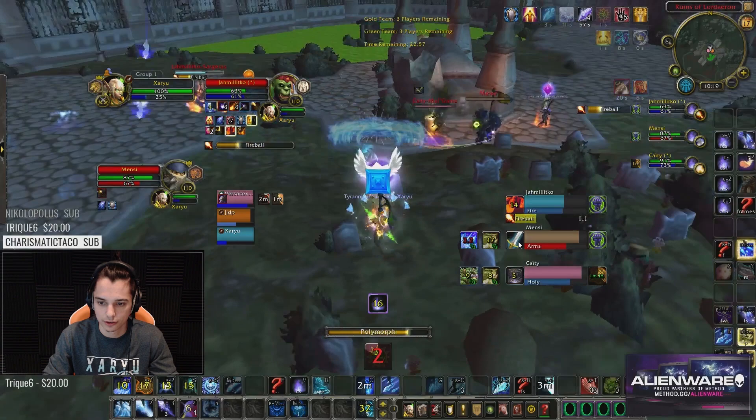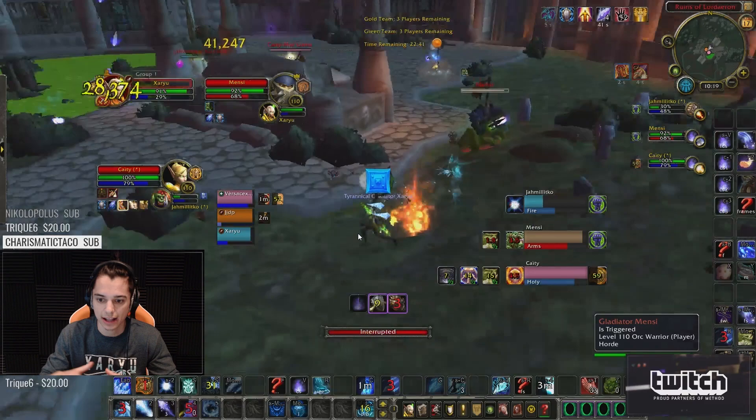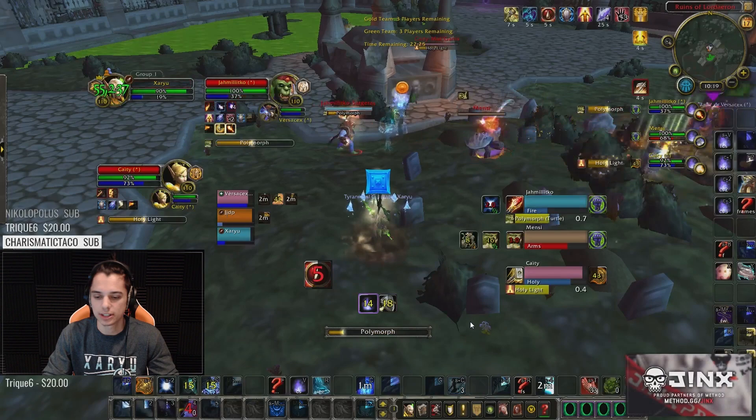Paladin gets out of the CC chain — no more Sheep, that overlap hurt us a little bit, and it doesn't look like we have any clones. I Sheep the Warrior, he gets dispelled, Paladin gets Cloned. Couldn't get the re-Sheep because of that Spell Reflection. Still doing decent pressure onto the Mage. Following the CC chain onto the Paladin. Keeping an eye on all of these DRs — we're keeping Sheep DR and Clone DR up for the most part, and my Boomy is doing a good job with that.